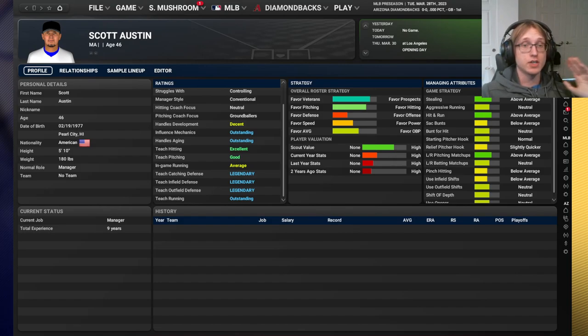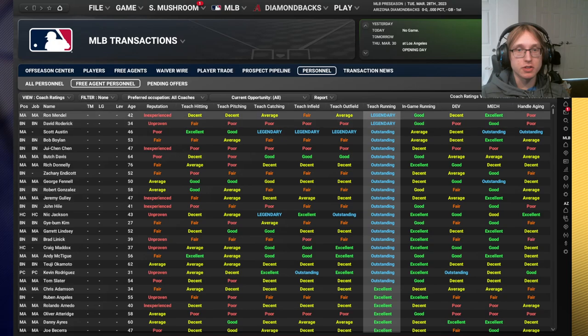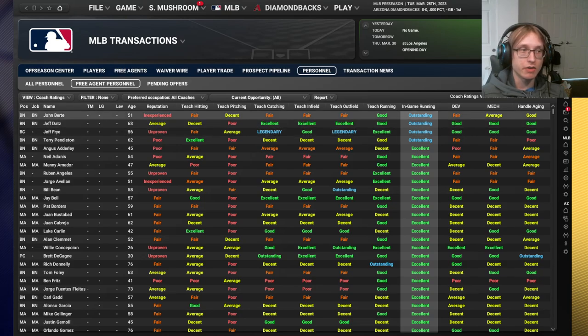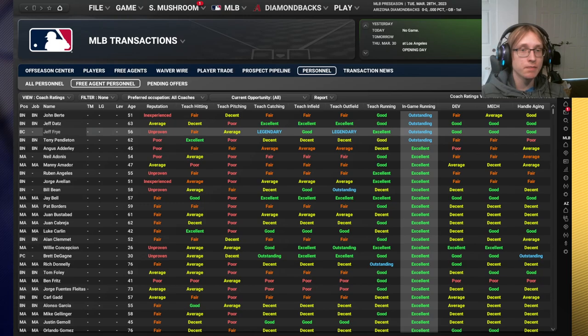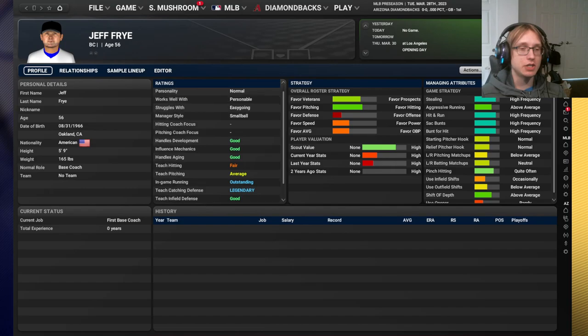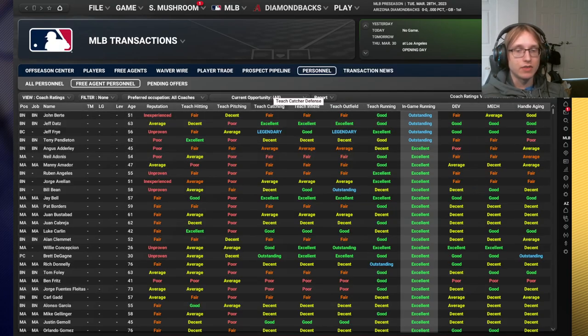Scott Austin's in-game running is only average, so I like him for my first base coach. The reason you want Austin at first base instead of third base is because more decisions are influenced by your third base coach than your first base coach, just like in real baseball. For your third base coach, you want to sort by in-game running. My go-to is Jeff Fire, who is outstanding in in-game running and legendary in both teach catching and outfield defense.